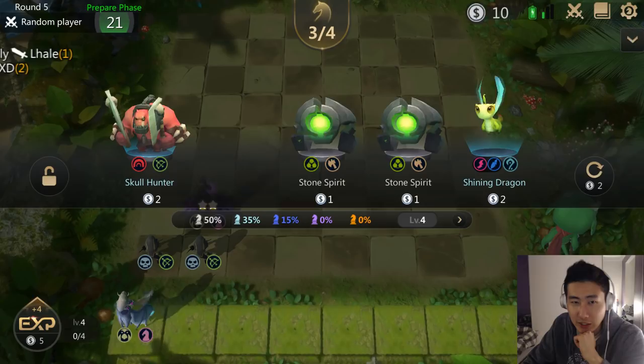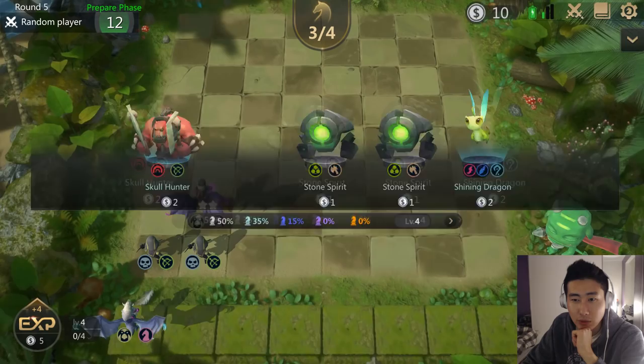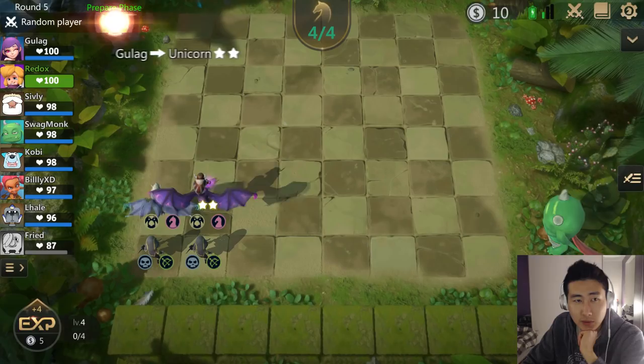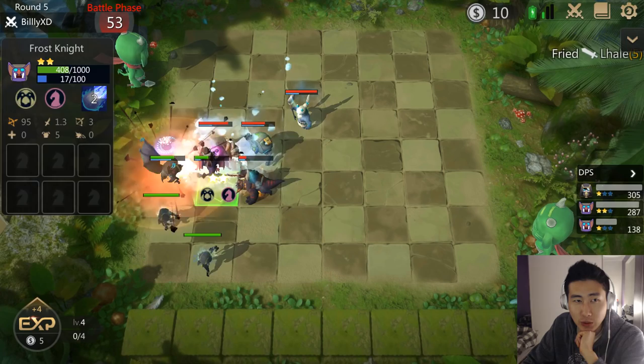Just not getting my luck today. I should be getting at least one Evil Knight too because Evil Knights are pretty easy to find, but no Evil Knights want to come out. I'll just put my two Frost Knights here. I should still be able to win the second round assuming my opponents don't already have a crazy combo going on.